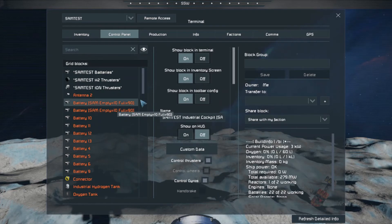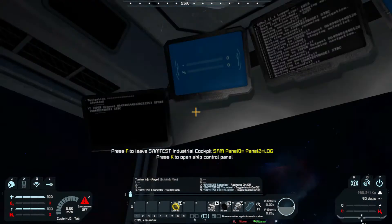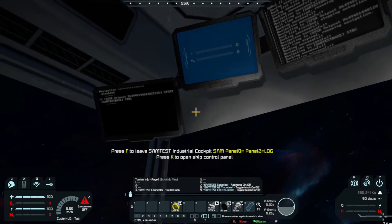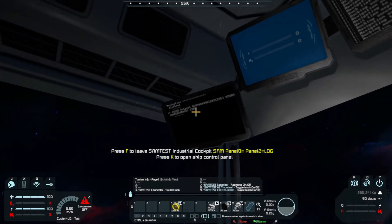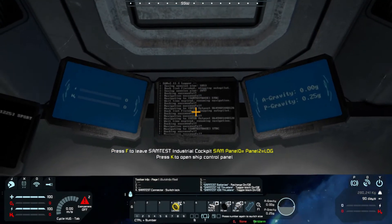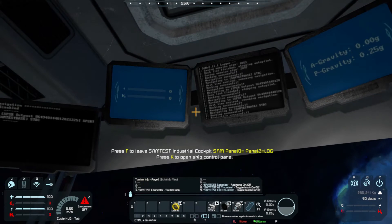That's the setup - we've got a base and we've got a ship. Now I'm going to show one of the biggest problems people get into, and how to fix it. Let's go in here and look at SAM - I've got my navigation on the left-hand side and the log in the center. You can change what's displayed in the cockpit by changing the panel number labels and switching them around.